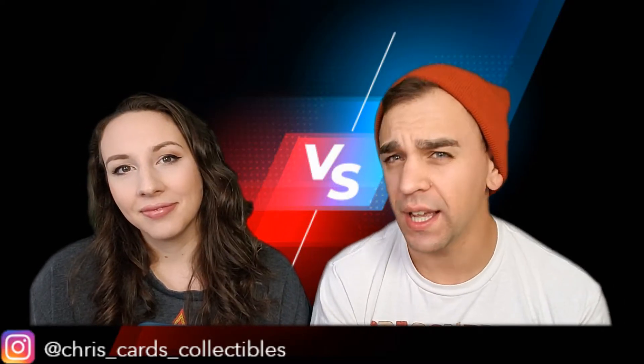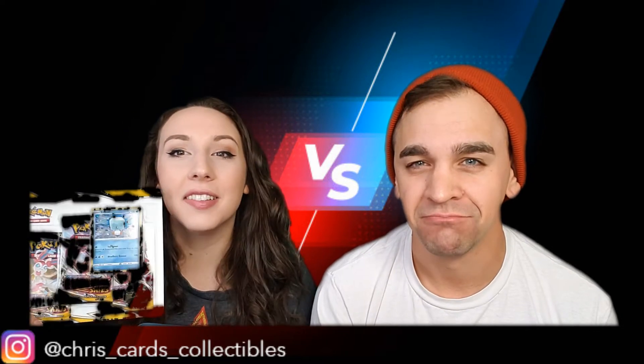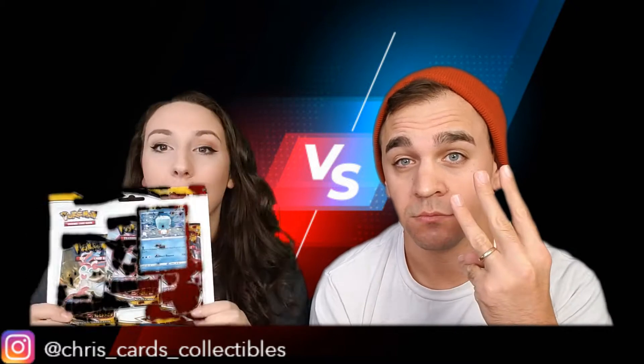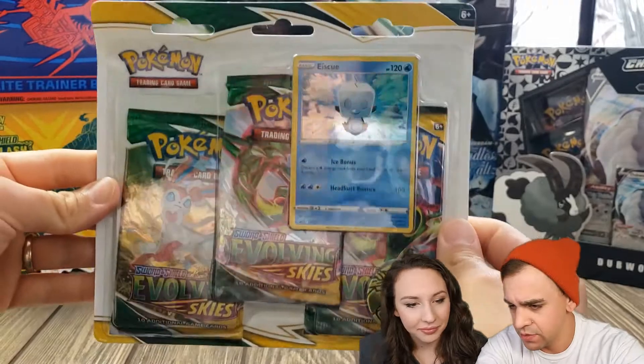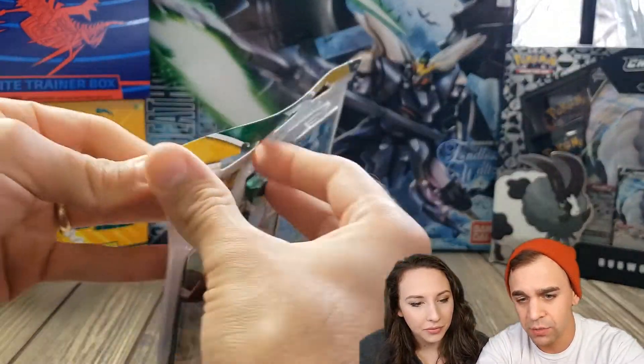Welcome back everybody to Chris's Cards and Collectibles. Today we're opening a blister pack of Evolving Skies. There are three packs in here, a coin, and a promo card. Let's open it up. We've got three packs, a coin, a promo card, and a code card.